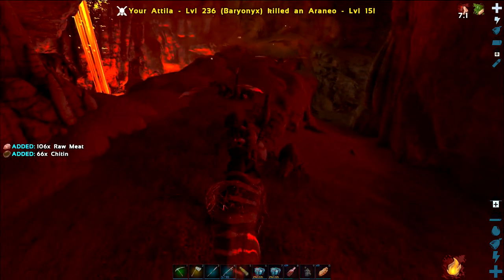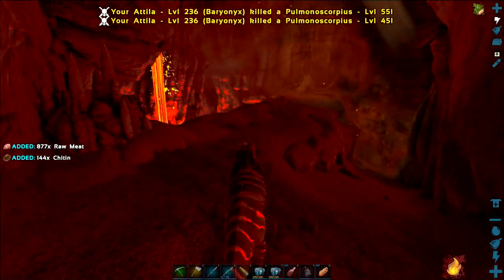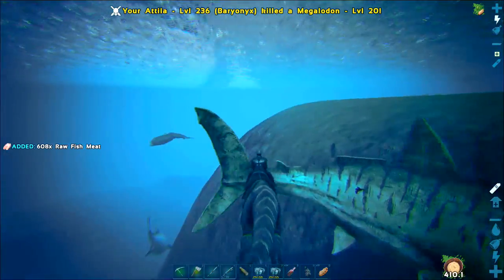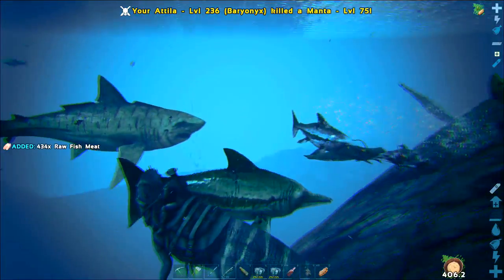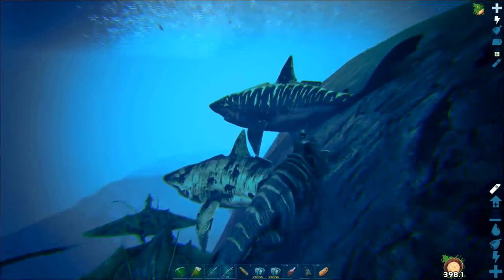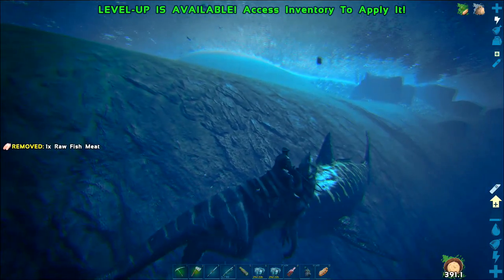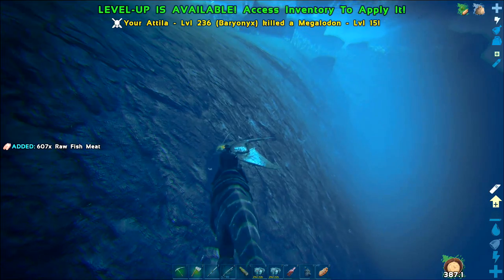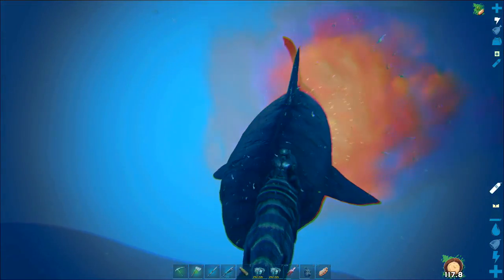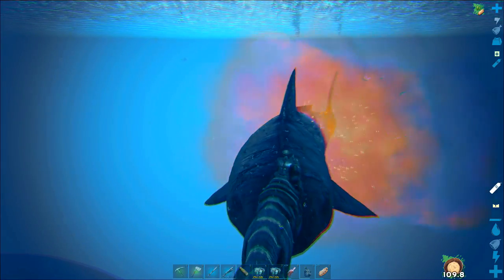Reason number one for grabbing the Baryonyx: it's a great cave dinosaur. It's good at soaking up plenty of damage and can dish out quite a lot of damage to the high-level dinosaurs you'll find in caves. It's also slim enough to fit through the corridors. Reason number two: it's a fantastic underwater dinosaur. It has an ability that stuns and paralyzes fish for a few seconds, so you can just sit there and eat anything coming in to attack you. Just here I'll show you — I'm even going to be able to paralyze an alpha shark, allowing it to just sit there and get eaten. The Baryonyx is by far one of the greatest dinosaurs you can get before level 50.